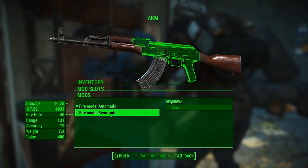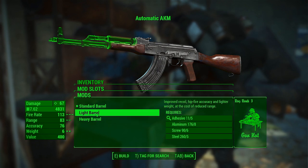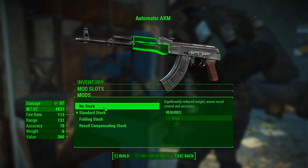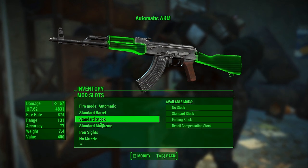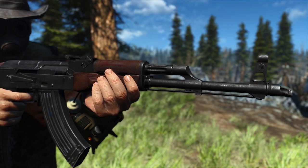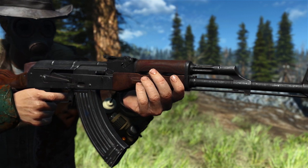Other than that, it also comes with a bunch of modifications. You can choose what fire mode you want, what barrel, what stock, there are different sizes of magazines, sights, and even muzzles. So yeah, plenty to choose from. But I can hear you asking: there are so many Kalashnikov mods out there, why choose this one?